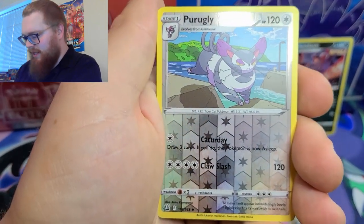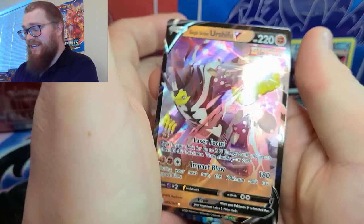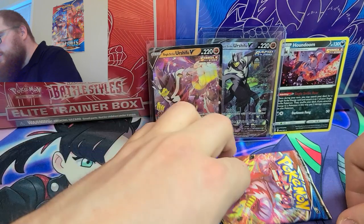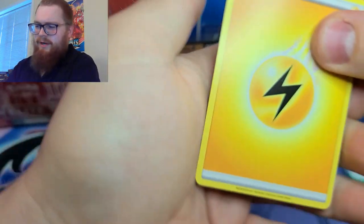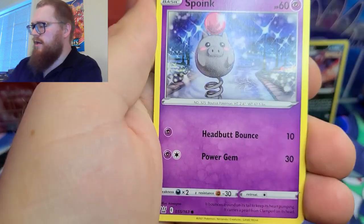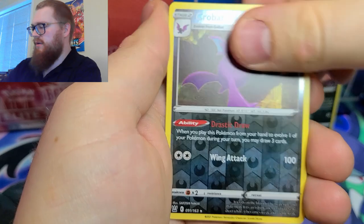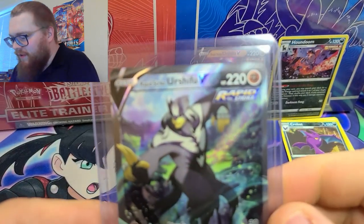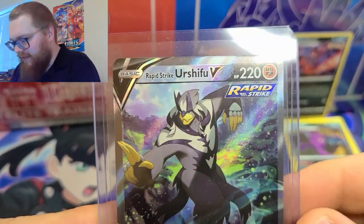Here we are, we got a promo ugly, and we got both the single strike Urshifus — we got the blue one last Sunday, and this one is very nice. So we've got a single strike and a rapid strike. Our last pack of the day — Drapion, reverse Crowbat, doesn't matter — beautiful rapid strike Urshifu! Look at the lovely colors on that, that is so so nice.